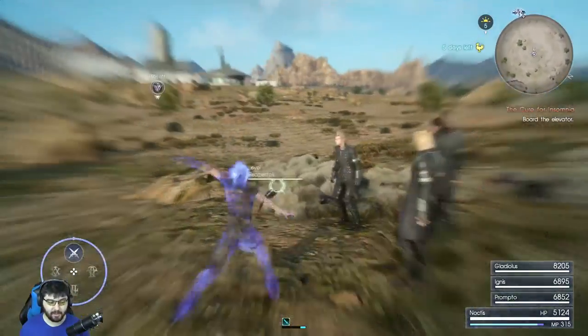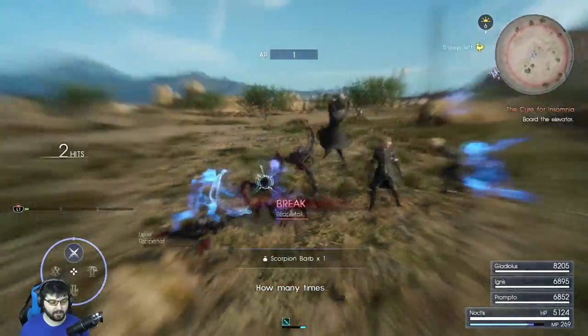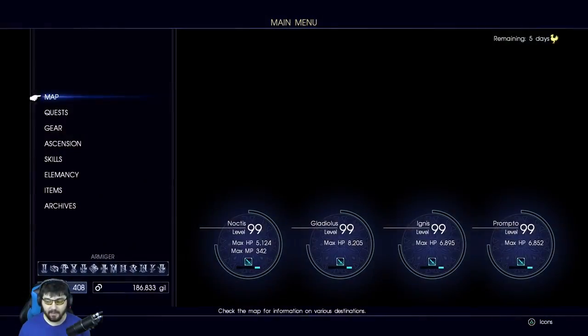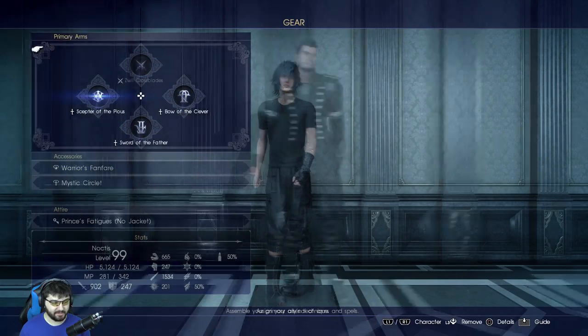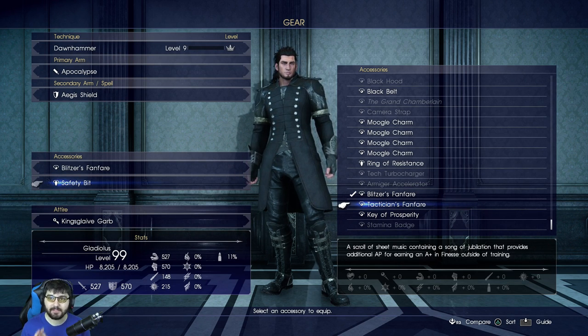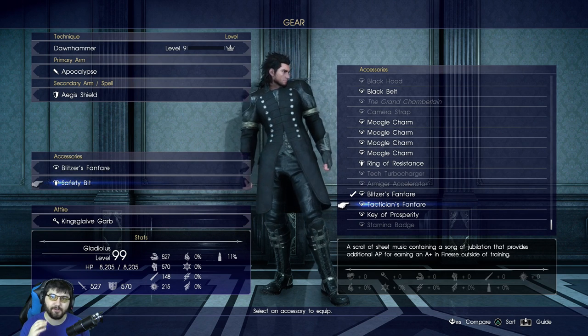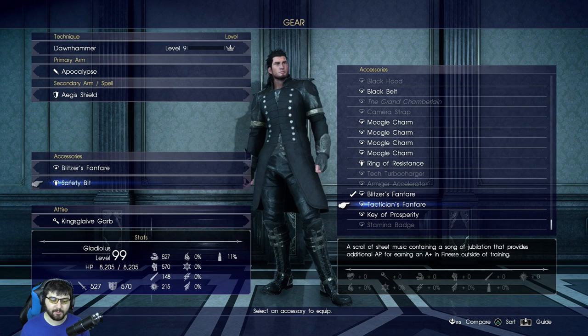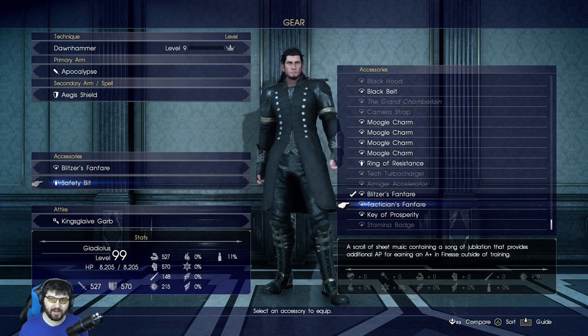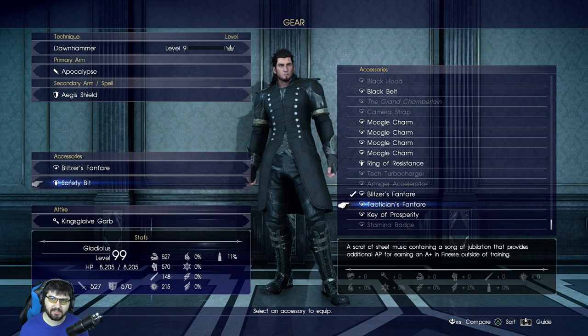As long as I get an A-plus in time, I got a bonus three AP at the end of that fight because I got an A-plus in both. The last one is the Tactician's Fanfare, and this is for getting an A-plus in finesse. Getting finesse requires you to do things like QTE blocks, parries, link strikes, and blindside strikes. So if you're not doing a lot of that in fights, you'll probably not want to equip this one. It'll give you bonus AP if you get an A-plus in finesse outside of training. If you want to test it, you can always do some of the high-level hunts that have a lot of QTEs, especially against the Samurai-type mobs — those are really good for getting an A-plus in finesse.